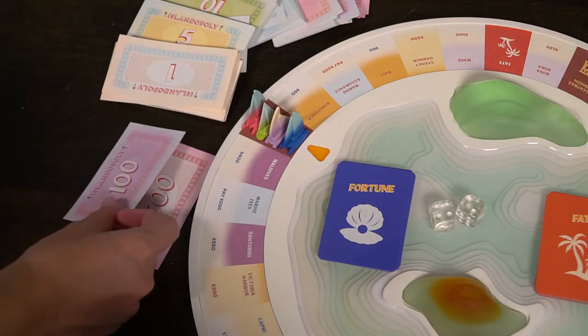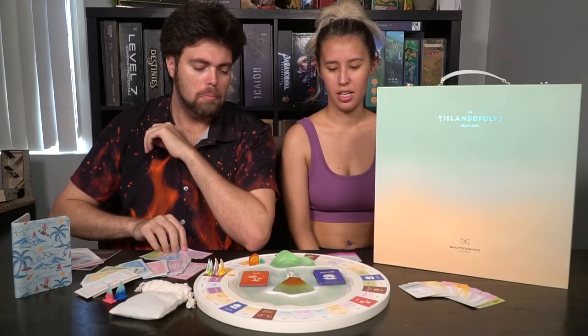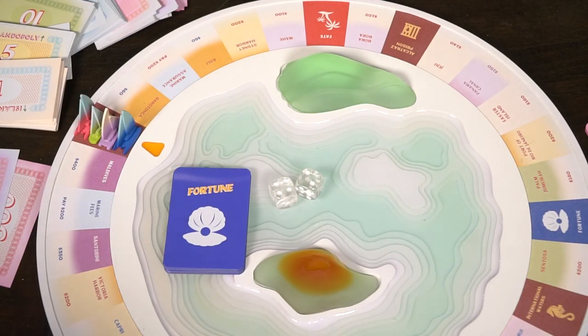To set up this game, you give everyone $700. Everyone starts on the compass space, then you shuffle the fate and fortune decks and set all the properties aside. All of the houses and hotels go in that cute little pouch. The extra sailboats and any extra money are set aside for a player to use as the banker. That's basically the setup of the game — pretty straightforward.